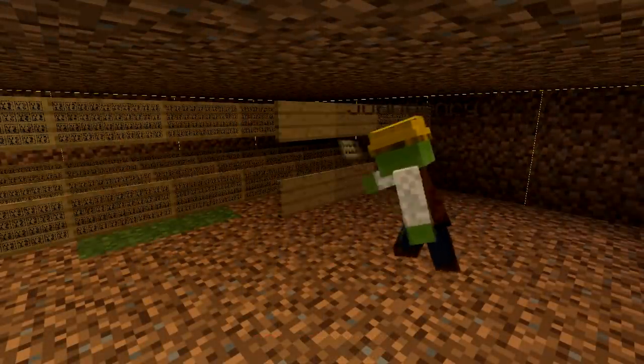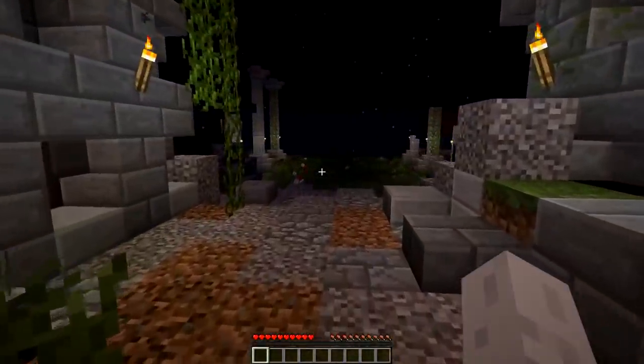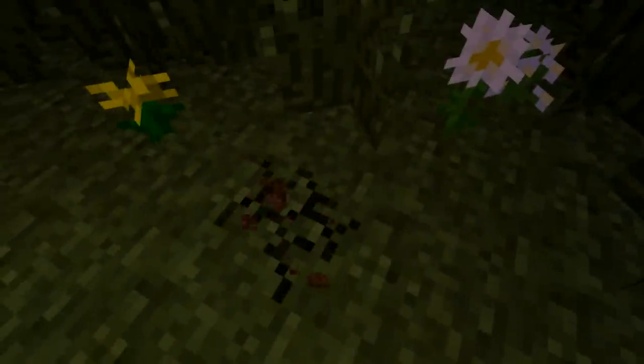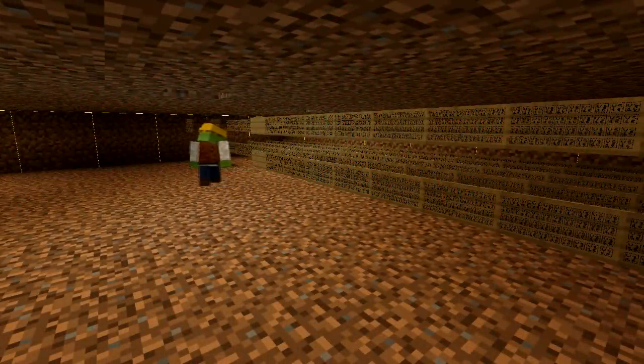To demonstrate this, I have John Henry here, the one who originally told me about this. We went on a test server to try this for ourselves with his special sign mod. First, we started collecting wood for the signs. Then we dug out a chunk as close to spawn as we could — in this case, only a few blocks away. Then we started placing the signs.